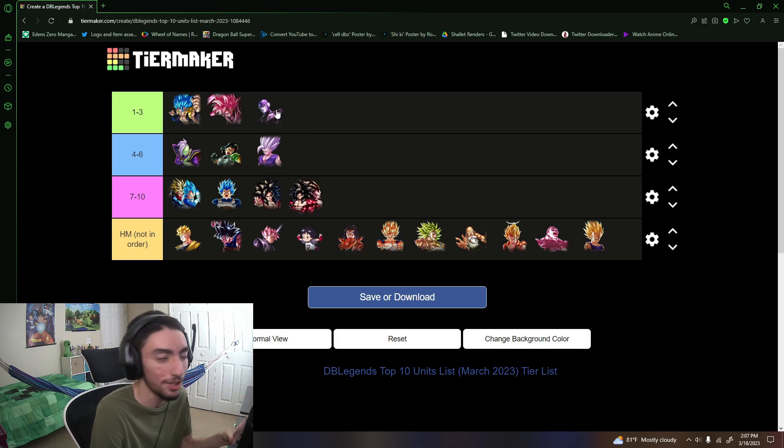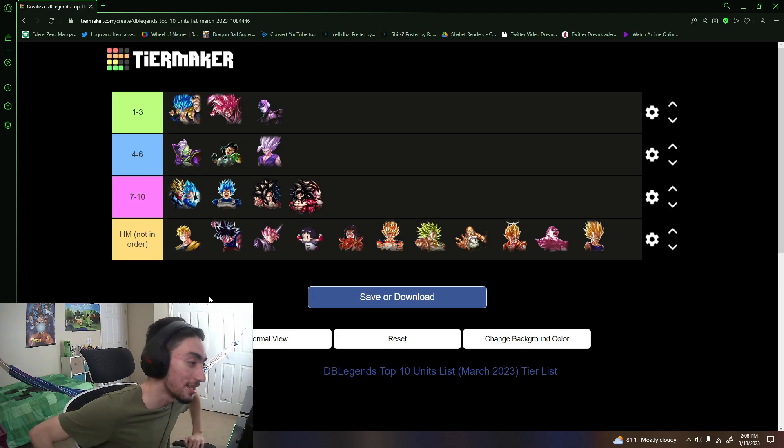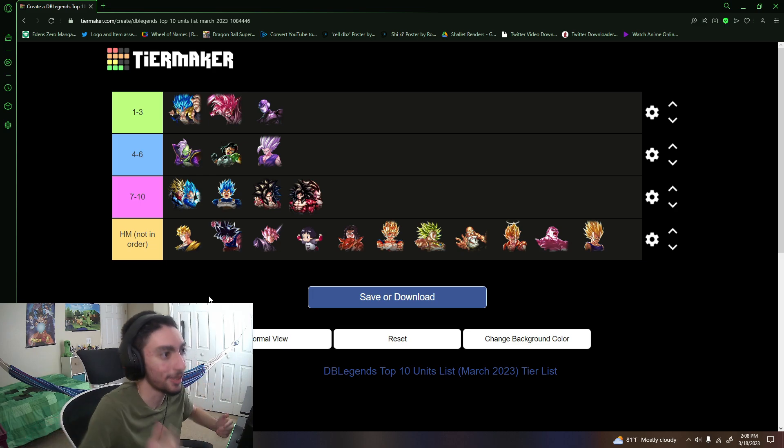Hit is genuinely worth being at number 3. He is very very good — when I do face him, he's one of those characters I genuinely fear. The time skip does a lot of damage, and even against blue units he can do some pretty good damage. He's pretty ridiculous for sure.